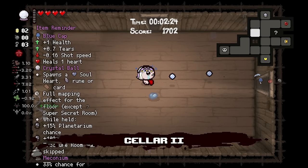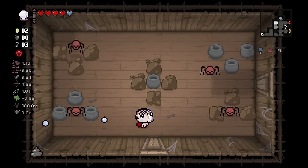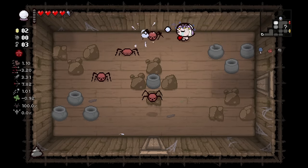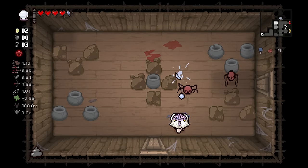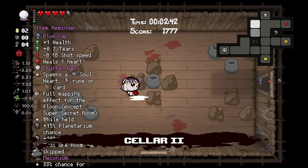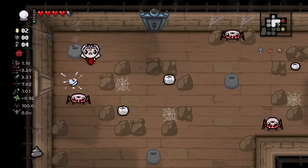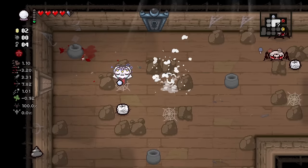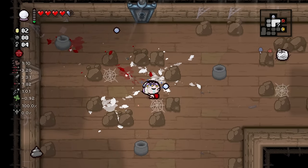Here we are on February first — we're off and running in the new year already, on month two. Let's not lose this soul heart. We also get a planetarium, thanks largely in part to having the magic eight ball, which increases your planetarium chance by 15%. Looks like we just got lucky. We've been getting quite a few planetariums lately.